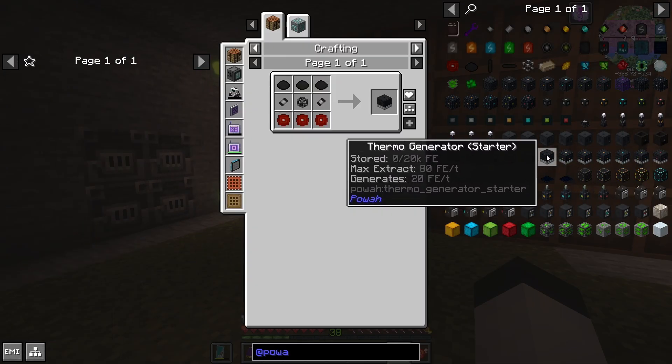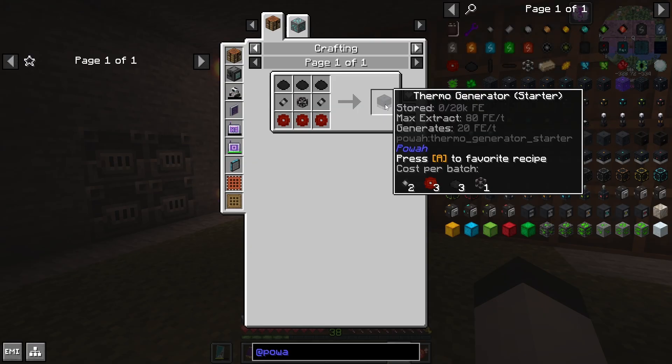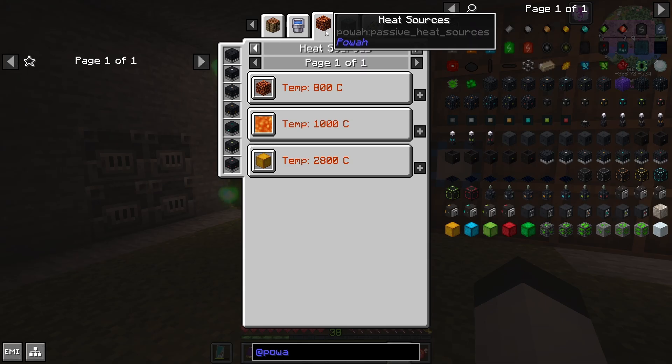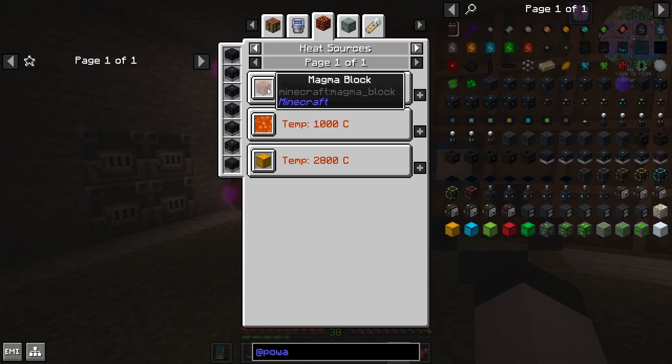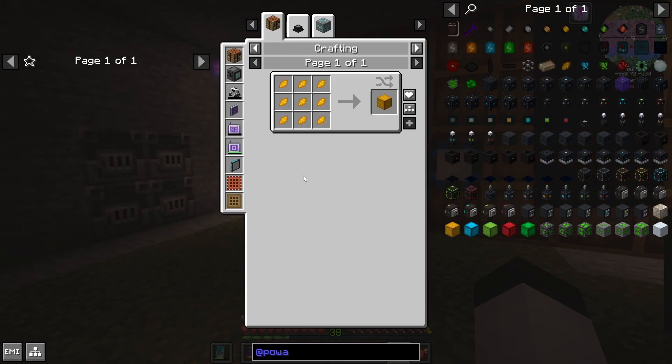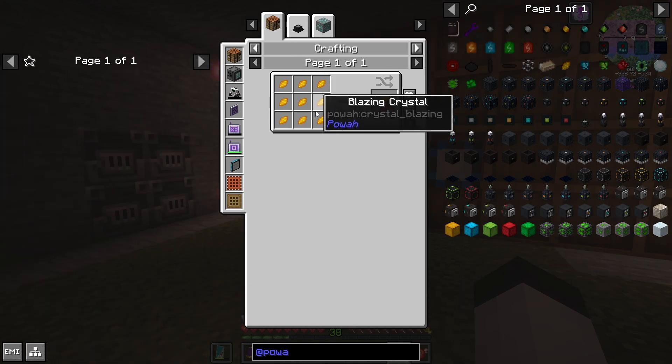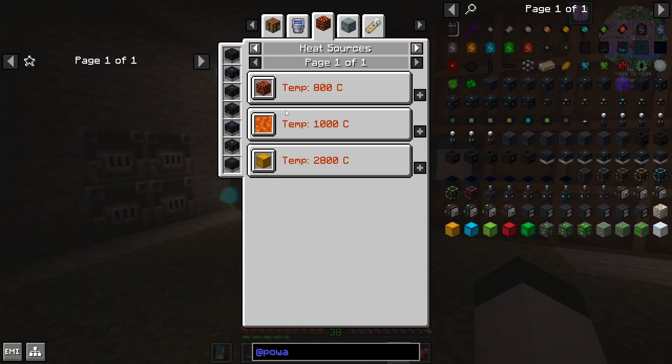If I go into the thermo generator and click 'uses', it brings up a bunch of stuff including heat sources. There are various heat sources: the magma block which goes up to 800 Celsius, regular lava which is 1,000, and then the blazing crystal which eventually you get through the power mod. I'm thinking I want to go get some magma blocks — I probably have some — and start this out with those. Then once I can get the block of blazing crystal, I can substitute that for the magma blocks and we should be good to go.